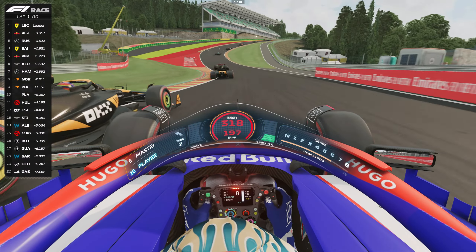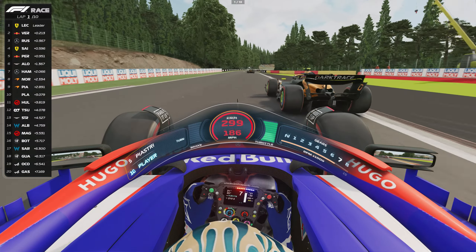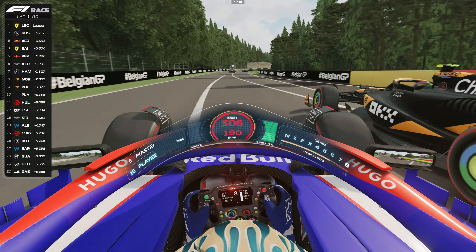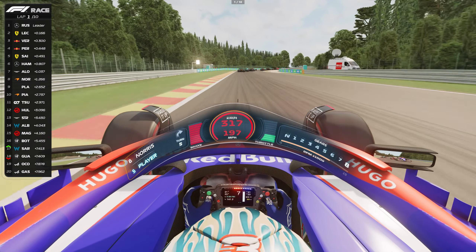Slipstream from McLaren into Eau Rouge and we've touched it. Better exit and we've passed Piastri. Daniel Ricciardo is famous for his shoey celebrations — he pours champagne into his race boot and drinks from it when he's on the podium.